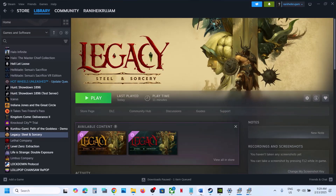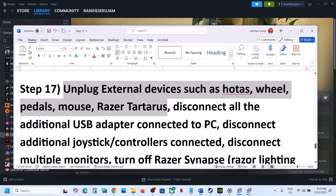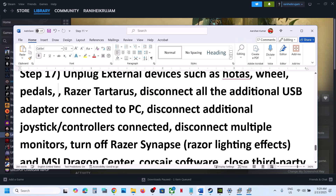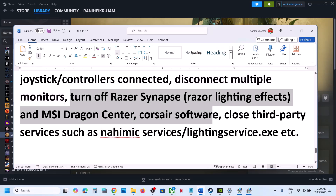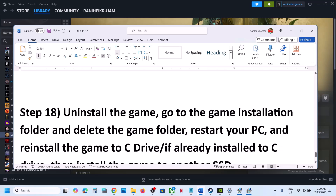Still not working? The next step is to unplug all external devices. If you have a steering wheel, pedals, or any external USB adapter connected, disconnect them. If you have extra controllers connected, disconnect them. If you have a multiple monitor setup, try launching the game on a single monitor. Close any third-party services or applications running and then launch the game.